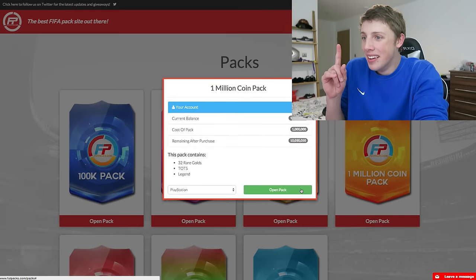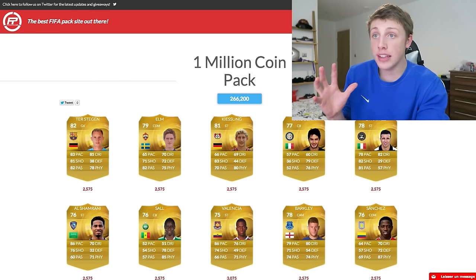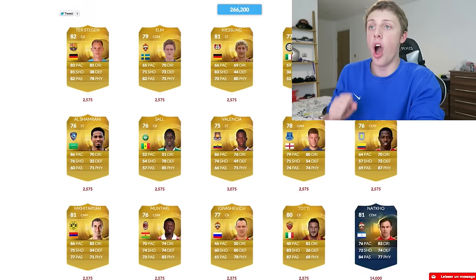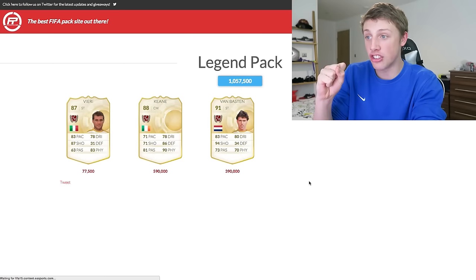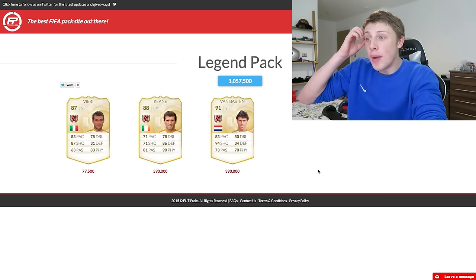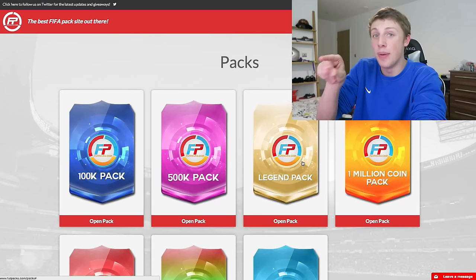One more time. I got him and Lineker. Let's go back to a legend pack because those are actually good. My first - as soon as I go back to legend packs, I get Keen and Van Basten. The legend packs are the best packs. Open them.